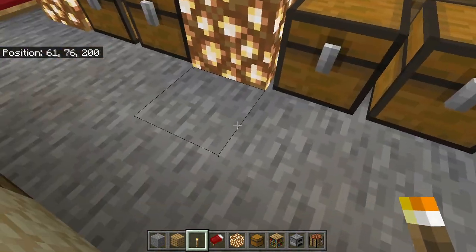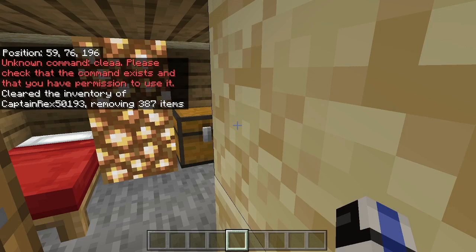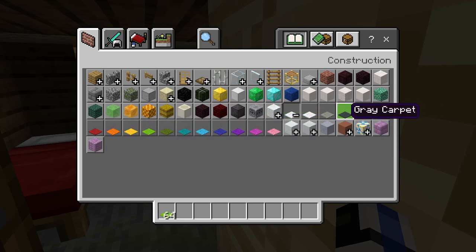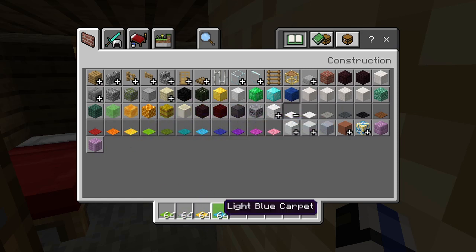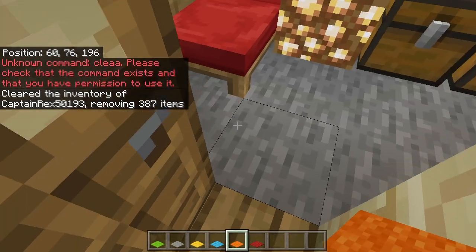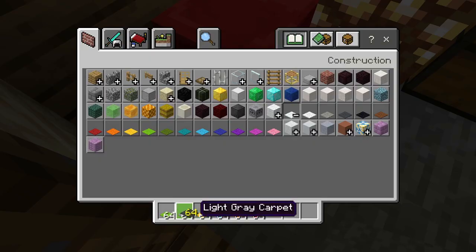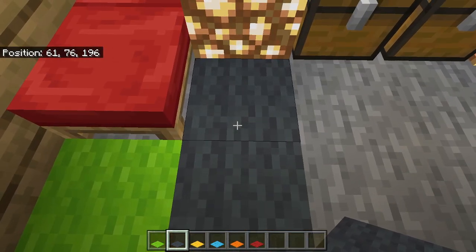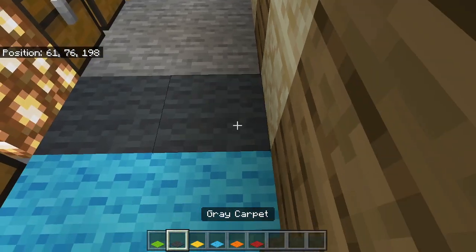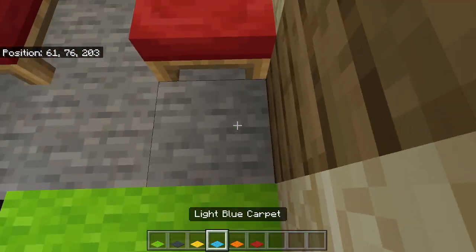The last thing we need to do is just grab our colored carpets and then our guest room will be completed. We're going to need lime — where is lime? Then gray, yellow, light blue, orange, and red. Right here we want to start off with lime. I need regular gray — there's gray carpet because I think when he converted it over the carpet turned to gray somehow, but that's just how it is. Yellow, light blue, gray again, orange, yellow, red, lime, and then finally light blue.